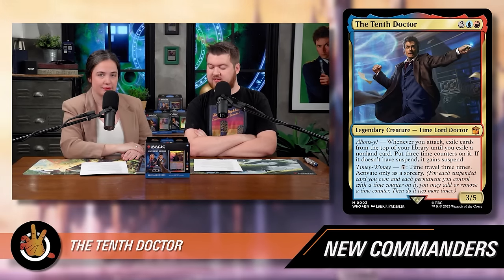Starting with the face commander — the 10th Doctor, David Tennant. It's three blue and a red legendary creature. Whenever you attack, exile cards from the top of your library until you exile a non-land card, put three time counters on it and it gains suspend. You can also pay seven mana to time travel three times, which lets you add or remove time counters. It's a huge activated ability.